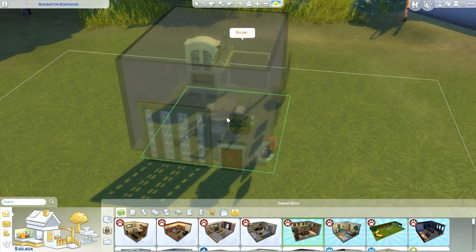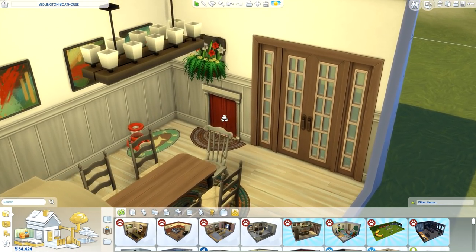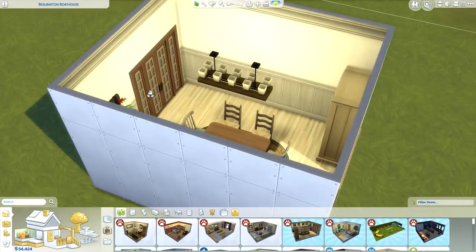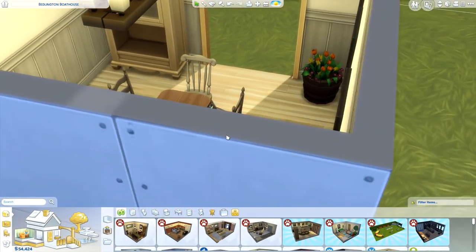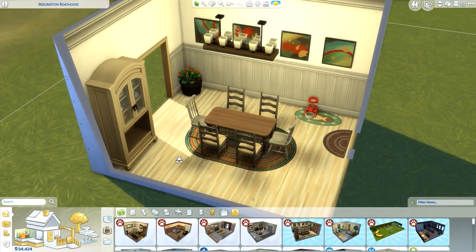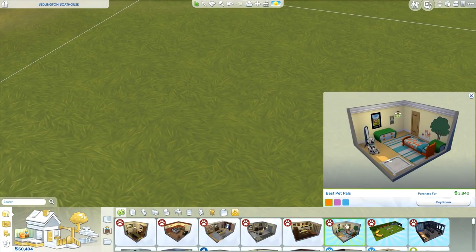Next is 'Small Town Big Bites' — looks like a dining room. First thing I notice is this beautiful door, and a beautiful doggy door to go with it. This plant is rocking my world. There are some new paintings over there, and a little automatic doggy/cat feeder — I'm loving it. These items remind me of a grandma's home — does it feel that way to anyone else? Next is 'Best Pet Pals' — looks like a kid's room.